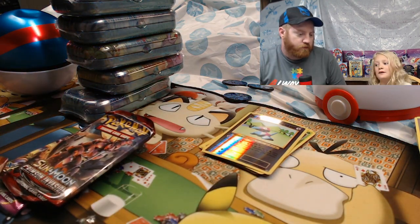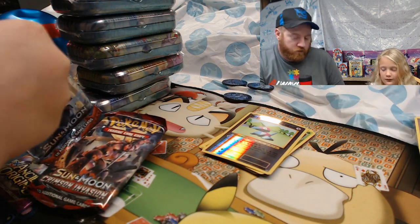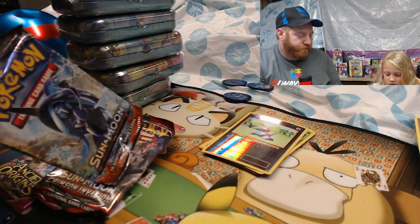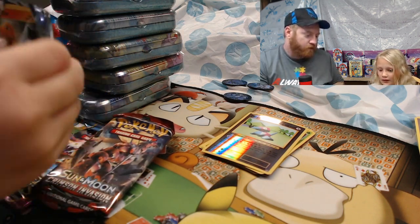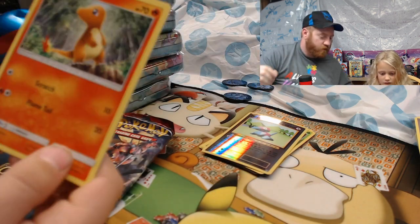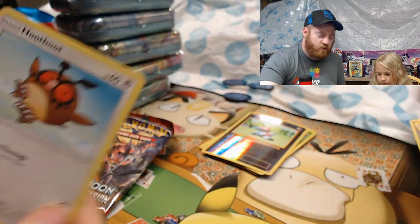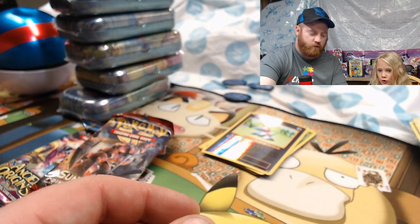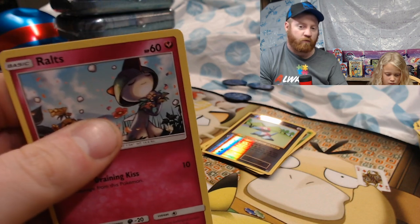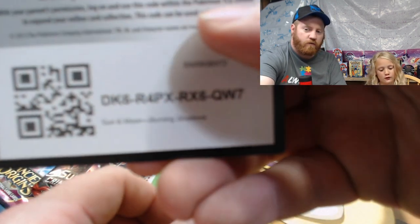I want to get a rare rare rare like my sister did. Justin opens XY Ancient Origins: Charmander, Mareanie, Hoot-Hoot, Rhyhorn, Ralt, reverse holographic Toxicroak, and a code card.